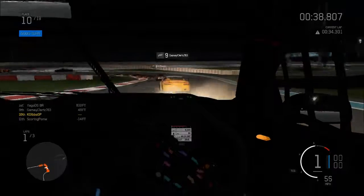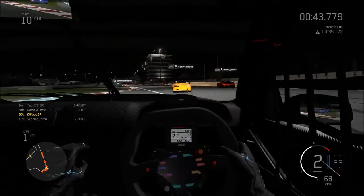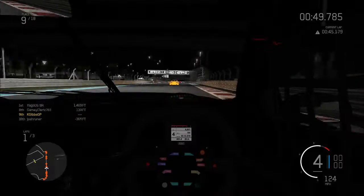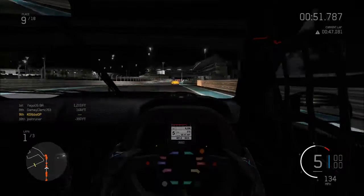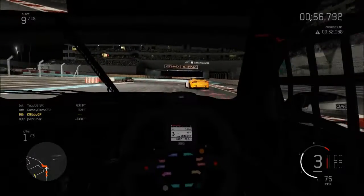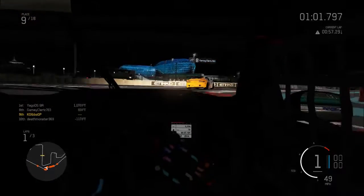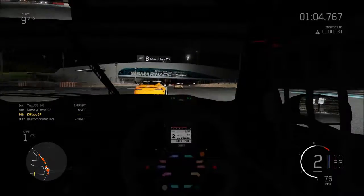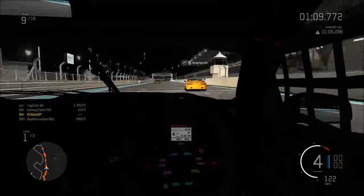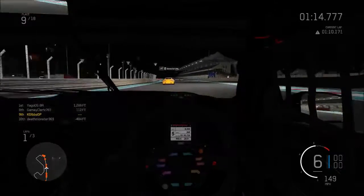We've been pushed wide by that Aston who was on a march — he was coming through no matter what. The contact counter must be up to about 15 already. I've got no idea what the corner numbers are on this configuration of circuit, flying somewhat blind as we get on the brakes at the 100m board going into this hairpin. We've got the car stopped nicely. The next car ahead is the Aston Martin — the yellow Aston, nice and easy to see even in the Abu Dhabi night.